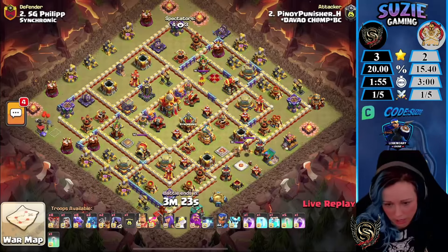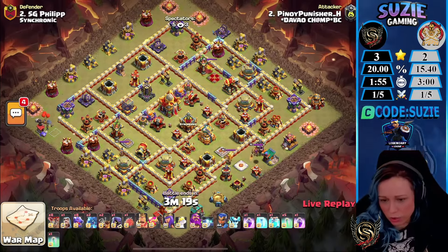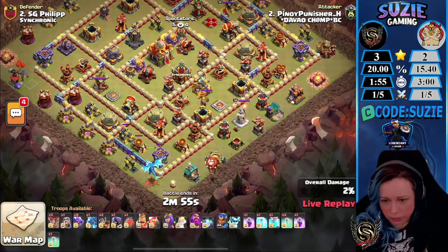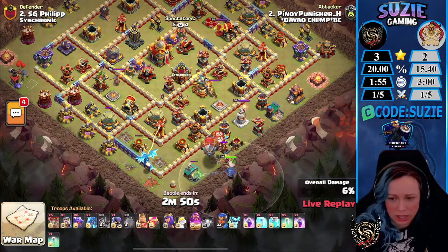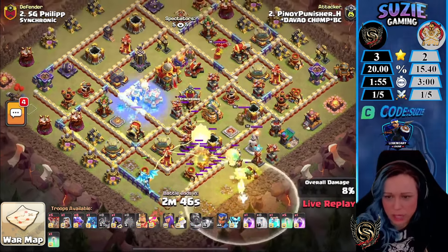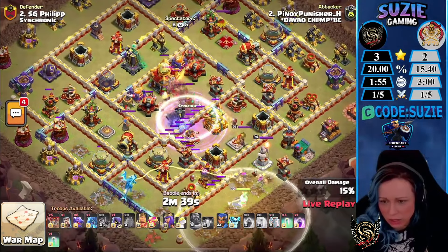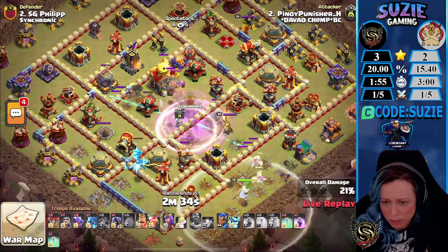Punisher with the Hydra — I think he'll be using the Super Minion blimp. Using one E-Dragon to funnel. Now the blimp is on the way, freezing one of the sweepers. He is landing near the Clan Castle, coming in with what looks like a Super Archer blimp — my bad — I feel it's going to be Super Minion blimp.